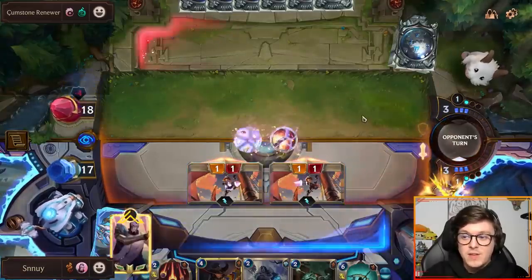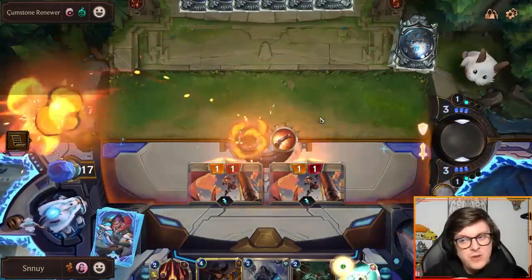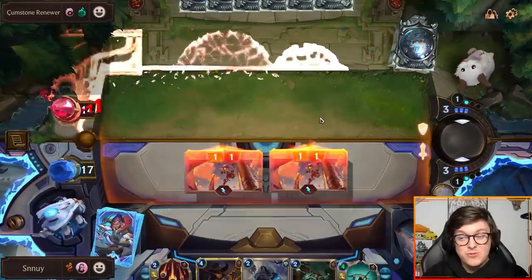Every single time you play Jhin, you realize he's just an aggro champion — all he is. We take three, and the next turn we have a pretty sweet attack. The deck I've been having a lot of success with is Akshan Sivir with Targon. It's been a great time, honestly — I was not expecting it at all. Targon with Chip and Winding Light? Feels so good.